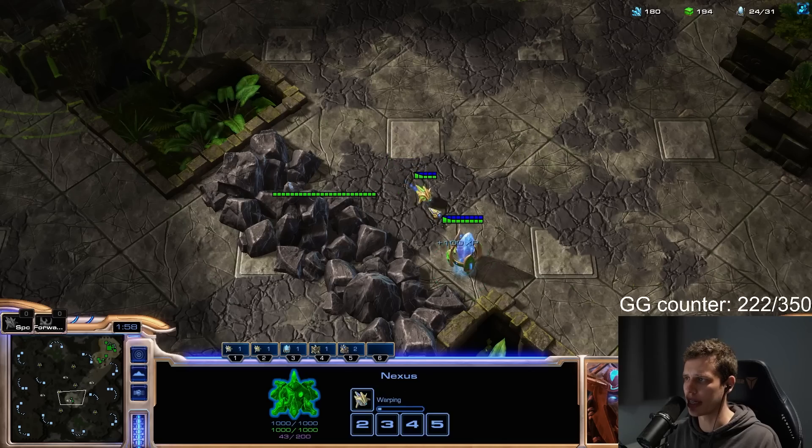He is building a new Nexus — so that's something we need to keep in mind. Pretty fast Blink. Can we follow this up with basically an Immortal all-in? I'm not sure if we can. I'm going to try to get across the map by sending more Adepts around — that's a pretty wild plan, but it might work. Okay, more Stalkers coming in. He really has a lot of units — I'm surprised how many he has. I guess I lost a lot of my initial stuff.